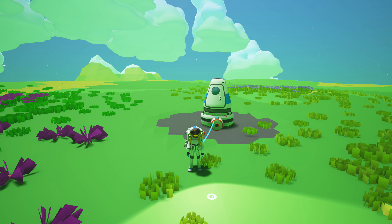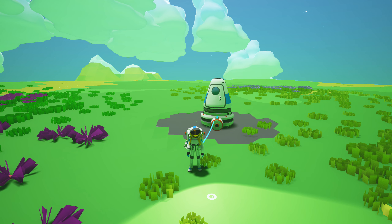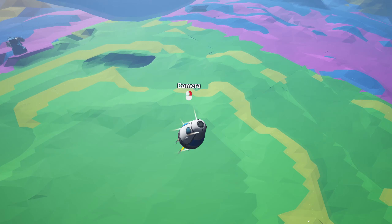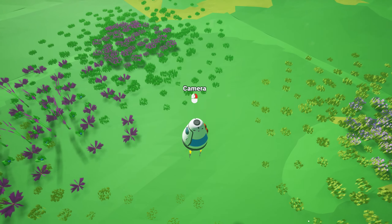In terms of animation and art there's also a bunch of updates and additions. There are new added character idle animations, the dropship model art has been updated, and the RCS thruster effects for the dropship have been updated as well.